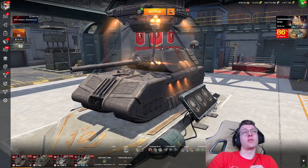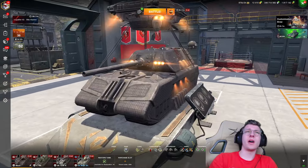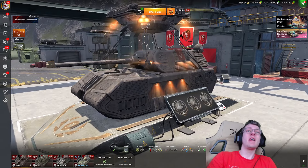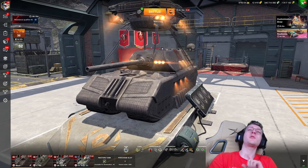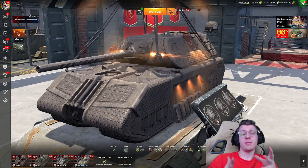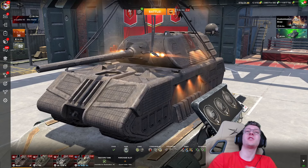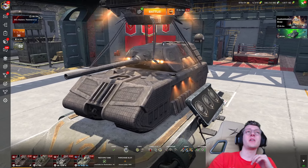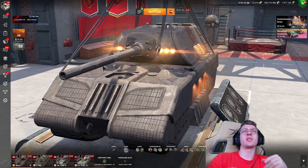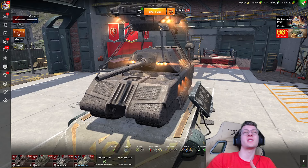This is the Mouse Harvester. It is one of the cooler legendary camos Wargaming has released in a while, featuring by far the most detail out of any camo in the game. It has a lot of moving parts, and most specifically, four lights on the turret.